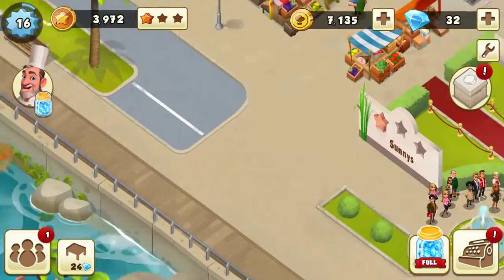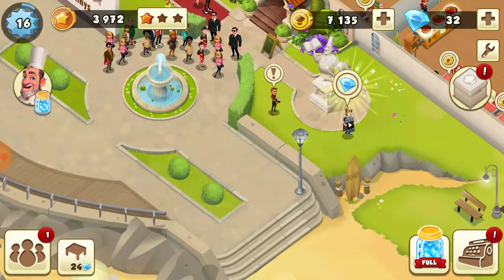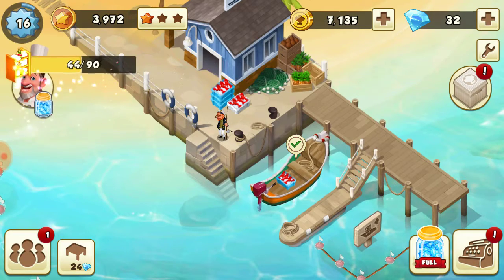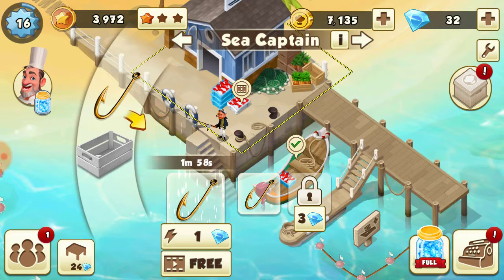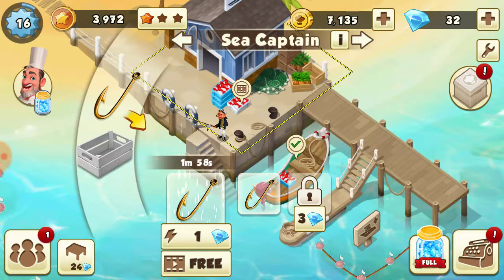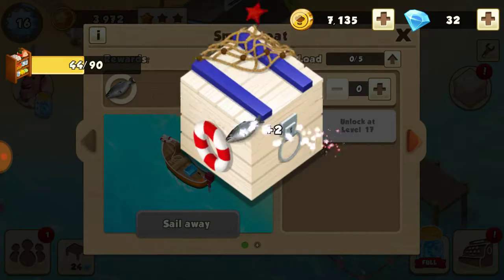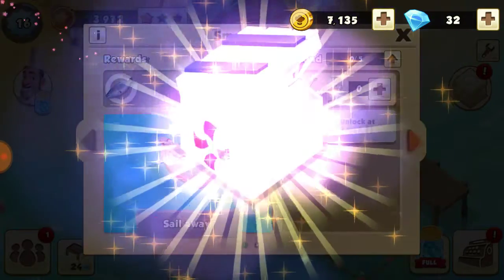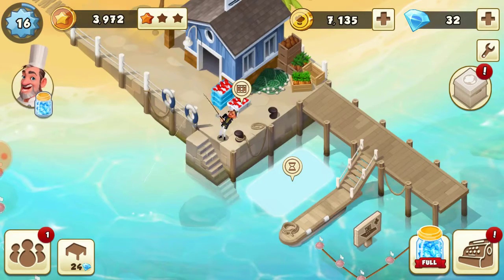I have one bronze star at the moment and I also unlocked fishing, so you make these little hook things for free so that you can give them to the fishermen for fish. This one has two fish and a special reward. Right now I only have two hooks and this fisherman is out and about.